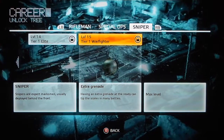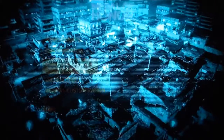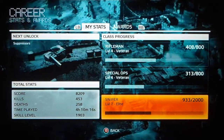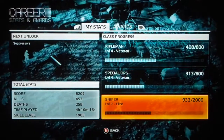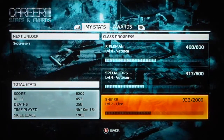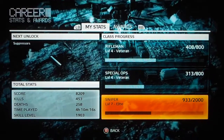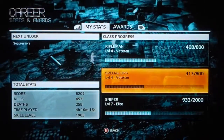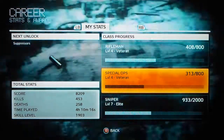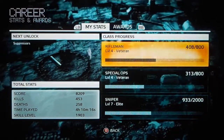So there it is, guys — that is the whole unlock tree, and that's what you get in every single class after you rank up. Looking at my stats, my sniper is level seven elite. I have 933 points and still need about a thousand more just to rank up — it does take a little bit. That 933 points took me probably two or three games, and I was getting over 20 kills a game. I haven't been using the rifleman or spec ops as much — they're both level fours. I've been playing for four hours, ten minutes, sixteen seconds already. My skill level's 1900, which I really don't know what that means. I have 453 kills and 258 deaths, which is alright. My next unlock is a suppressor.